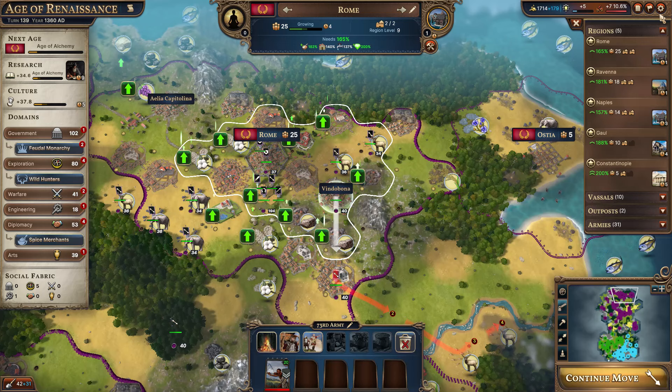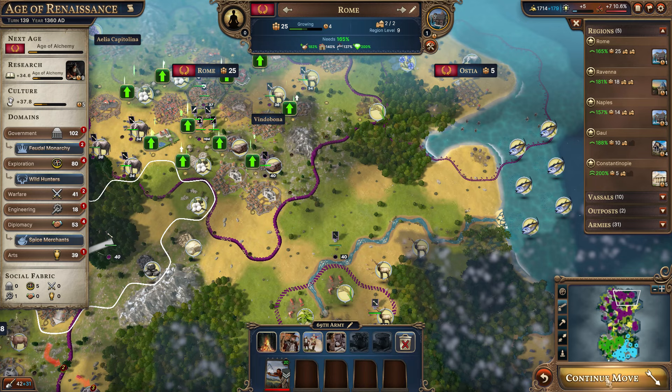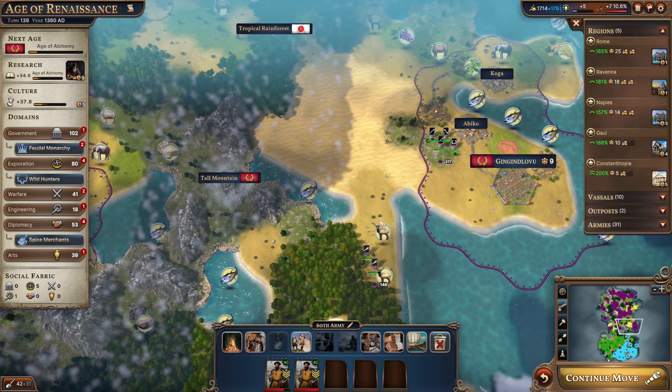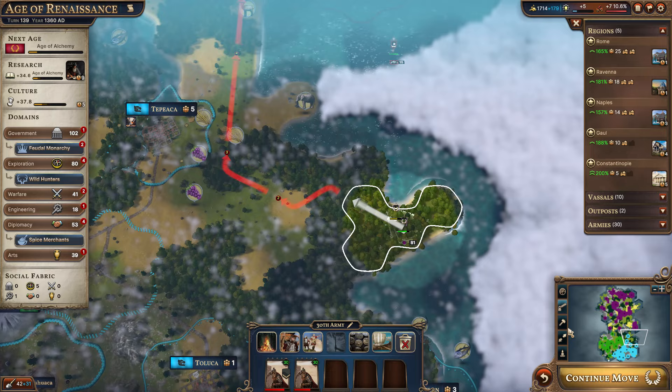I want to increase the vassal prosperity max and take advantage of that. Eventually have these guys all in place getting us more goodies. These guys just sit here — I don't know what to do with them until we're able to go out to sea. We need to get some ships constructed but we still don't have the ability to do that just yet.